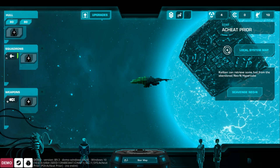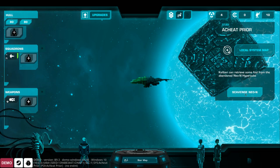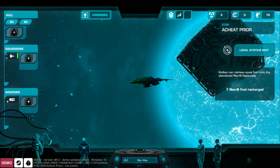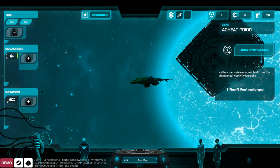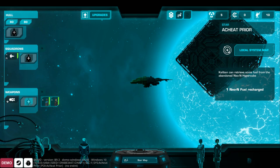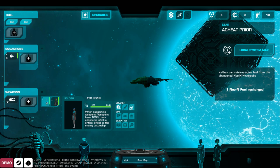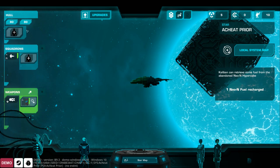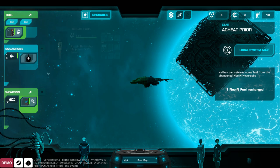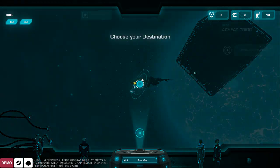These Borg cube structures at every star let us scavenge some new fuel, which we just got. We need to jump through the local system and check out the planets. First off, we've got to assign our officers to their spots: Io goes on weapons, and Abigail goes on hull repair.